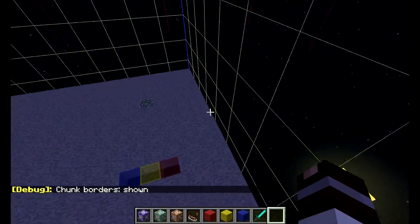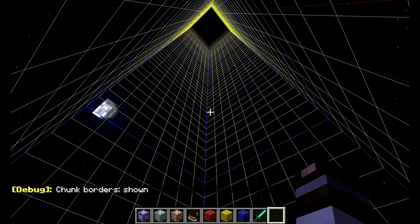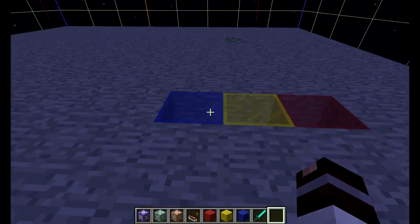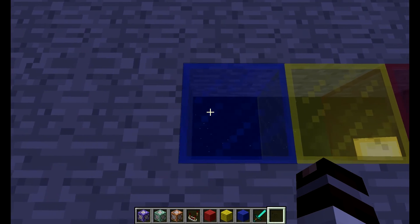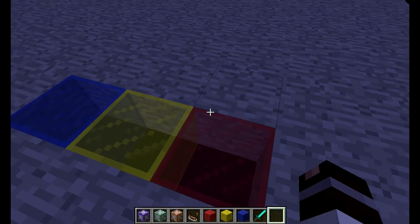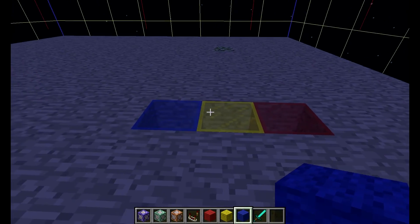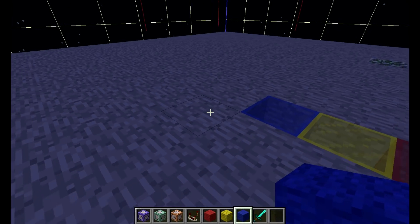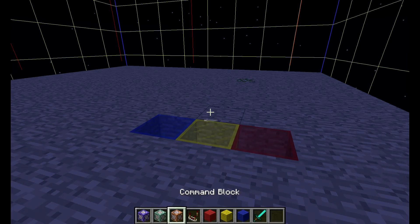First we'll start off with the testforblock command. Let's say that when someone places primary colors on these three blocks right here, they will get a diamond. They place it in the order of red, yellow, blue — or blue, yellow, and red — any way they want, but they just have to be on there. So if they do that, they'll get a diamond. It will be set up like that, but we have to put in commands and see how it will work.